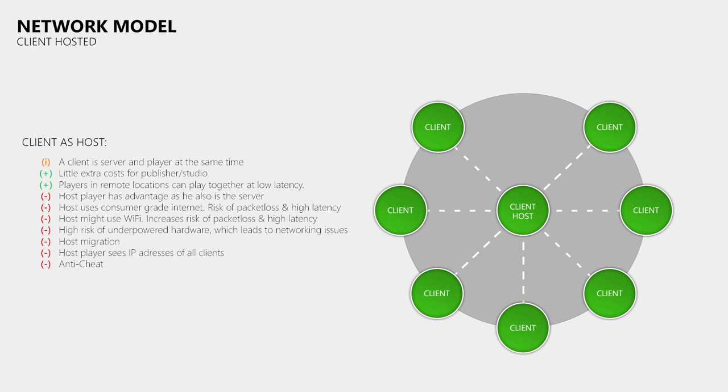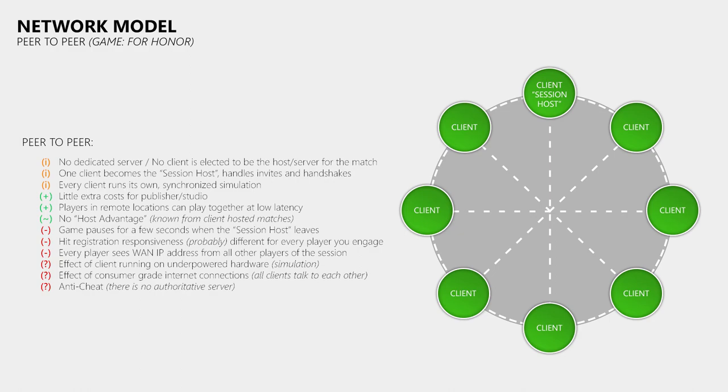Then we have the peer-to-peer network model, which you mostly see in 1v1 fighting games, though some other multiplayer games with more than 2 players also use it. Since there are different variations, I'll use For Honor as a reference. In this model there is no dedicated game server, nor is a client elected to run the simulation. However, we at least need a session host to handle invites and handshakes — in For Honor a client takes care of that, which is why the game pauses for several seconds if that session host leaves. Another downside is that because every client runs its own simulation, the responsiveness of hit registration may vary depending on your ping to the player you engage.